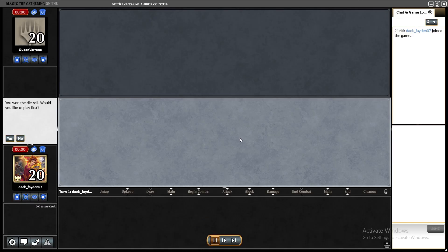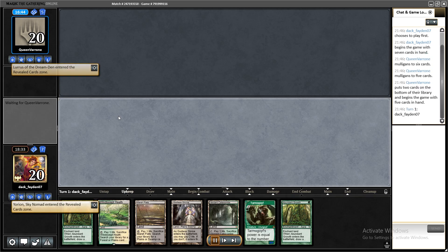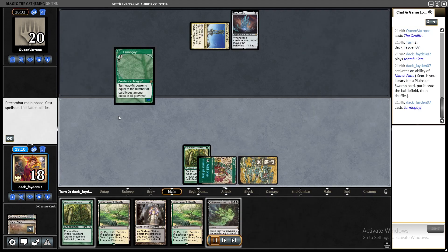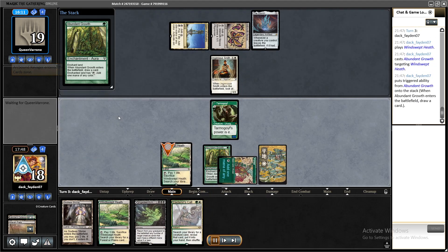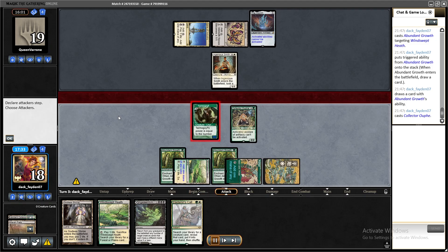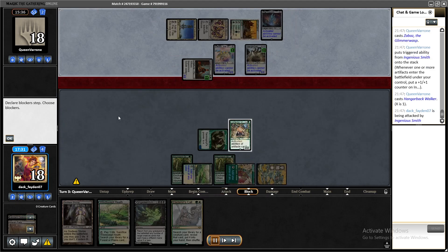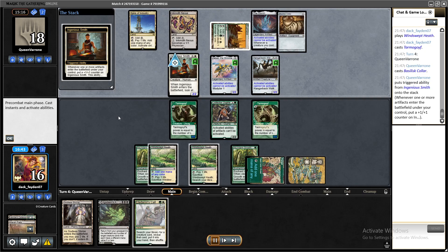At that point it was game over for me — I was just struggling and they had very good draws. I succeeded in killing Ravager but they immediately drew another one from the top, then another. In game two I drew Collector of Kefnet again, which is also great against Hardened Scales. They can't use Ravager, no Hangarback Walker — they can't do anything. Pretty good card to have in this matchup.